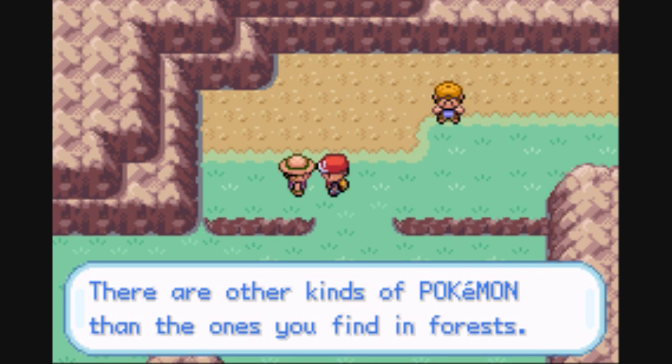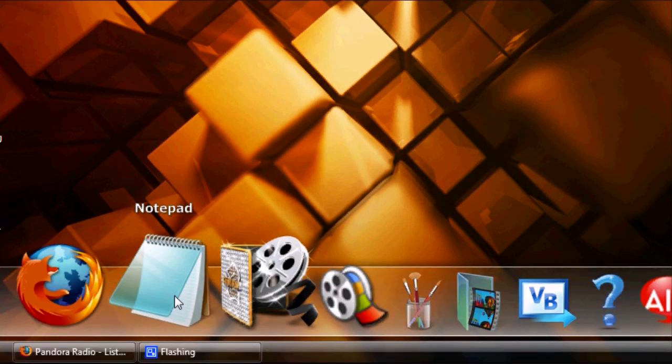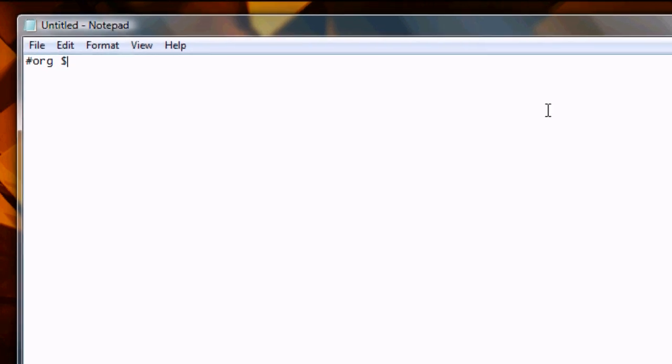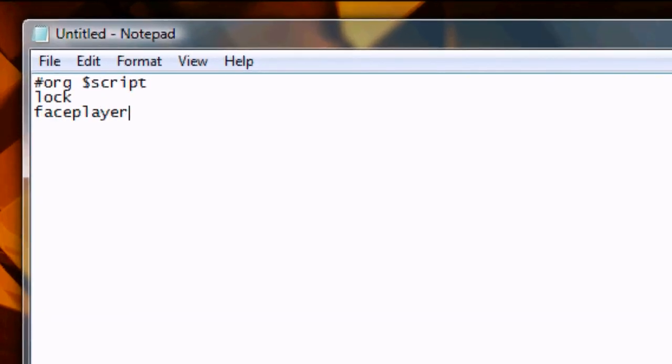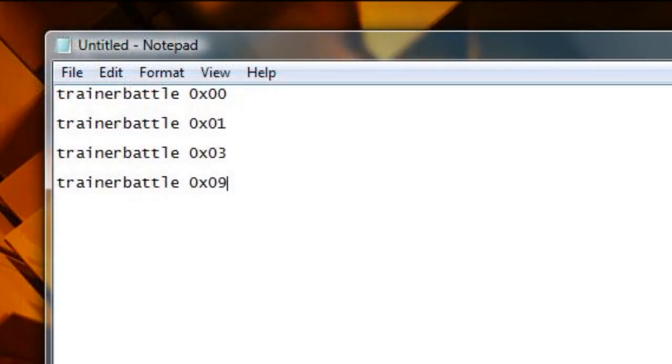So let's replicate his script. By now you should know the drill. Let's go ahead and open up Notepad. We'll start off the script the same way we usually do, but then we're going to come to a new command called Trainer Battle. There are four types of Trainer Battles: 0x00, 0x01, 0x03, and 0x09.